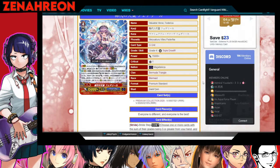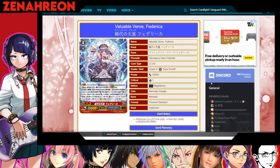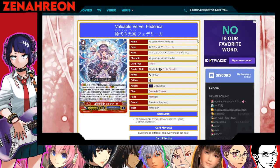Hey guys, Zanara here, and today we're going to be talking about the new premium collection stride for Bermuda Triangle. I actually recorded a video like two days after the reveal, but I wanted to re-record it since it's been some time and I've been really able to think about it. I want to make it clear about why this card just isn't good and why I feel like Bermuda really didn't get anything in this set. So let's get it started.